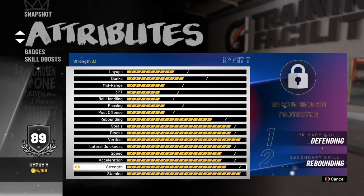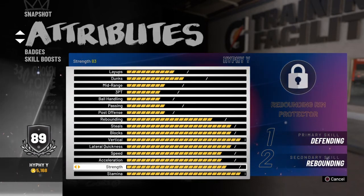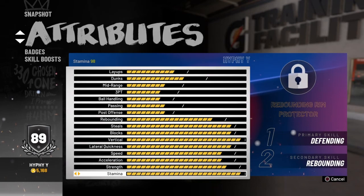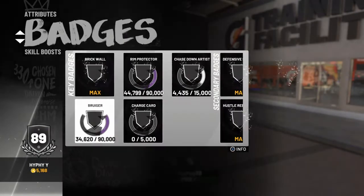Strength is 83 — I think that ends up going to 90 — and I'll show you guys my weight soon. I don't really get bodied because I have Bruiser and I can get that on Hall of Fame, so it's kind of a GG anyway if I go against guards or any centers. Stamina — everybody has that on 99 when they upgrade it. But yeah guys, that's the stats. This build is really good and it's way better than making a 7'3 rebounding rim protector.